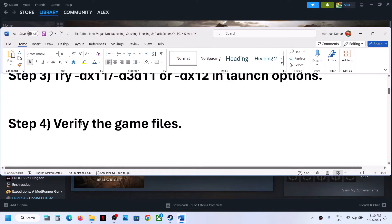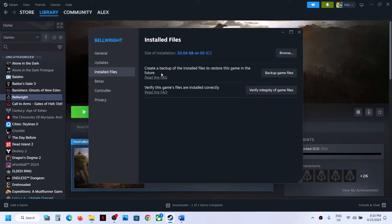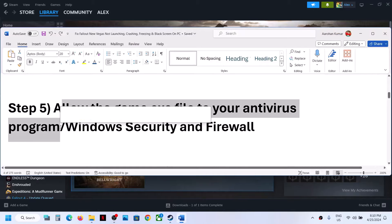The next step is to verify the game files — this is important. Right-click on the game, select Properties, go to the Installed Files tab, and click on 'Verify integrity of game files.' After the verification is complete, launch the game.